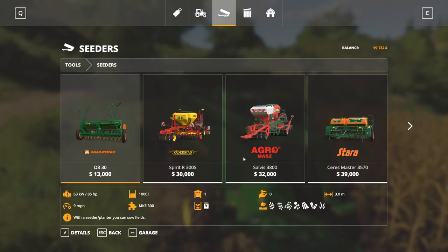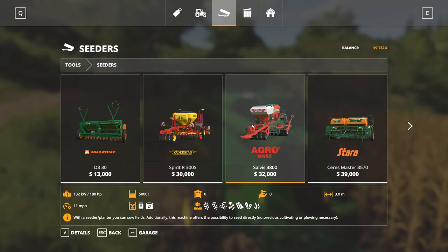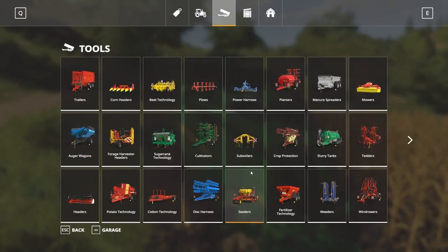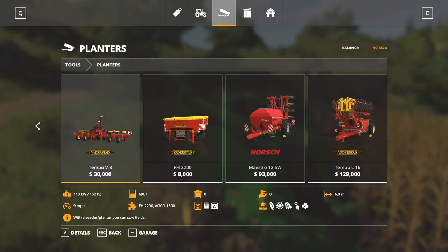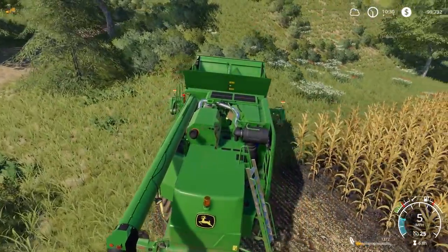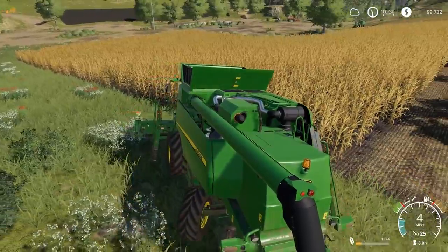We've got the Amazon currently at three meters and we definitely want to upgrade seeders. We could get the Vaderstad or even the Agro-Masz — they're both three meters. This one fertilizes too, which I like. The Starseeder is a little wider, offers fertilizer, a little more expensive. As for planters, I don't think even the bigger ones do no-till — none of the planters are what I'd call row-crop no-till seeders, which I just don't understand.